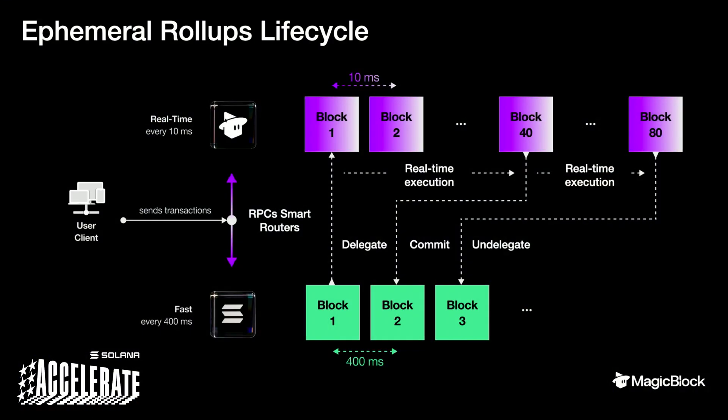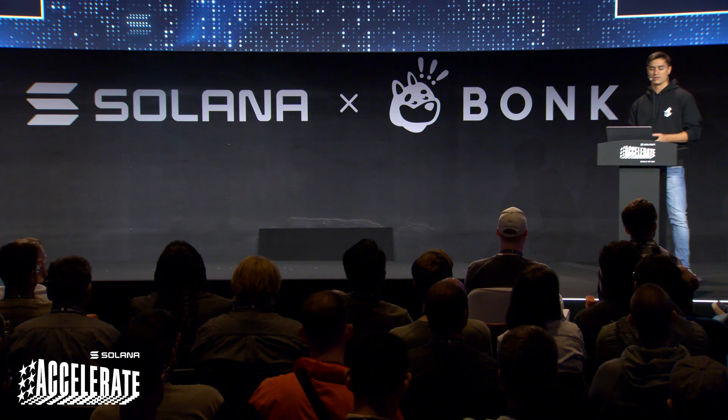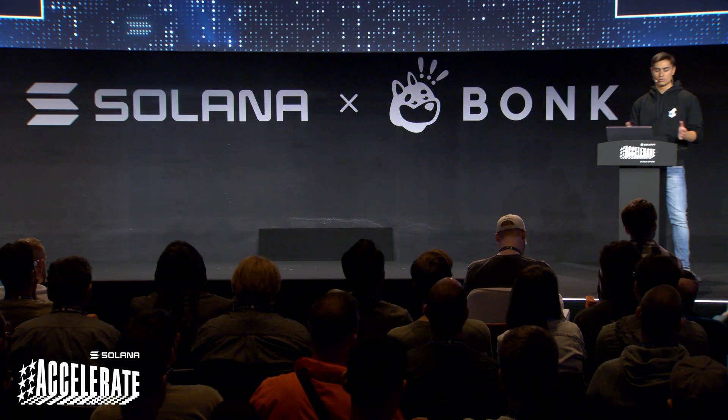How it works: you still deploy your smart contract and create your state on Solana, and then at some point you can delegate accounts. These accounts could be PDAs or on-curve accounts, by interacting with the delegation program. This delegation program is the entry point — it takes control over your accounts and then spins up SVM instances on-demand, close to the user, that will start processing your transactions with low latency. At some point, we commit this state and eventually un-delegate these accounts, bringing them back to normal usable state on Solana.